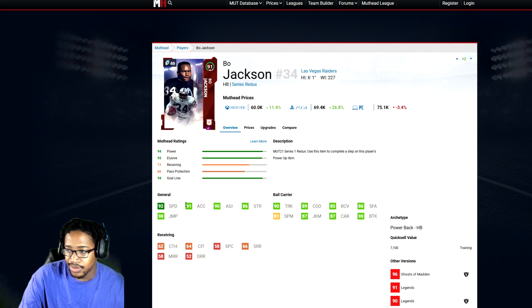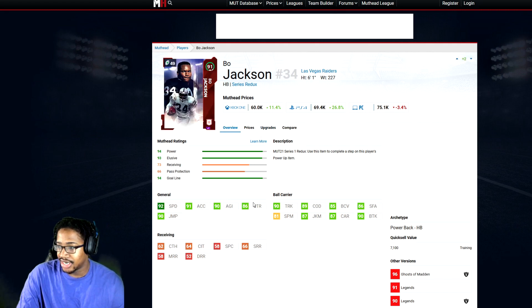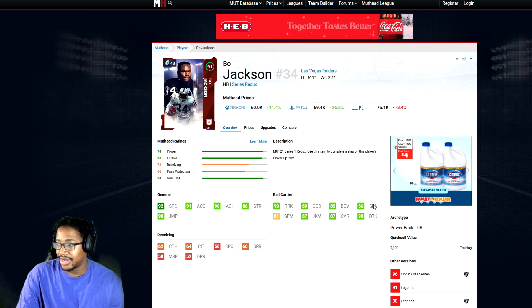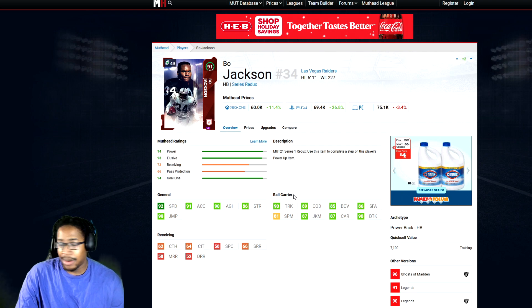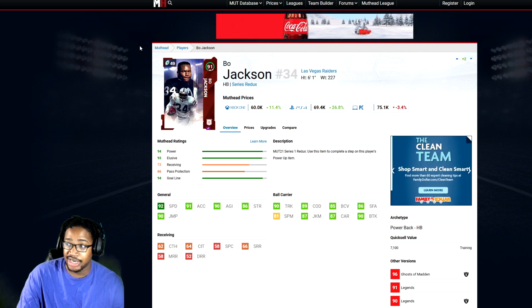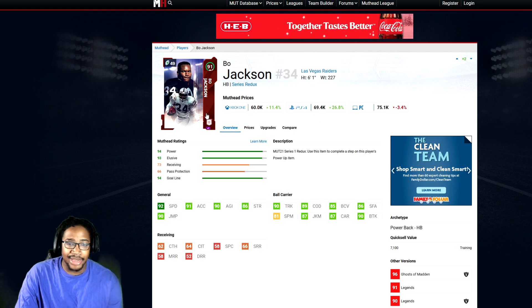The fully powered up one: 92 speed, 91 acceleration, 98 agility, 86 strength, 90 trucking, 89 change of direction, 85 ball carry vision, 86 stiff arm. I'm not going to go through the rest because this card plays great. Considering he came out — he's one of the launch legends — one of the best ones in the game still.